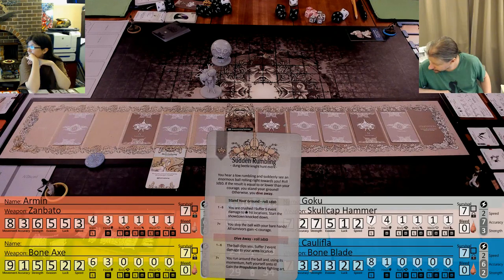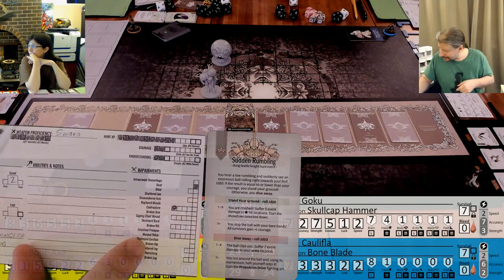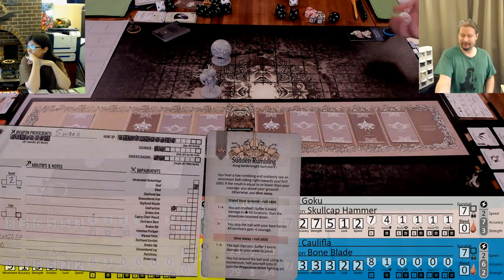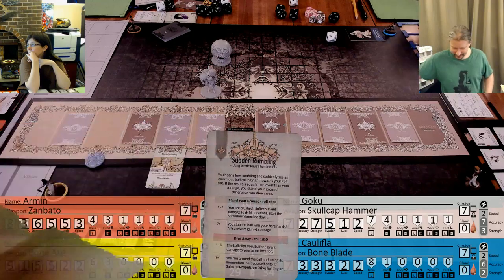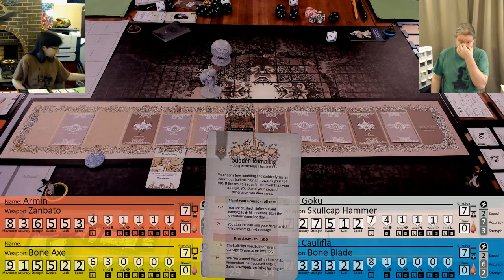Roll 1d10. If the result is equal to or lower than your courage, you stand your ground. This is Caulifla. Let's see how I'm doing on the courage front. I don't think I'm going to be standing my ground - I did not stand my ground. So I am diving away. Actually, I like to dive away better anyways. This is the one where you want to dive away.